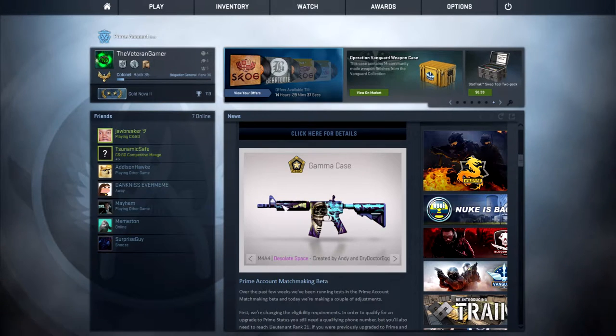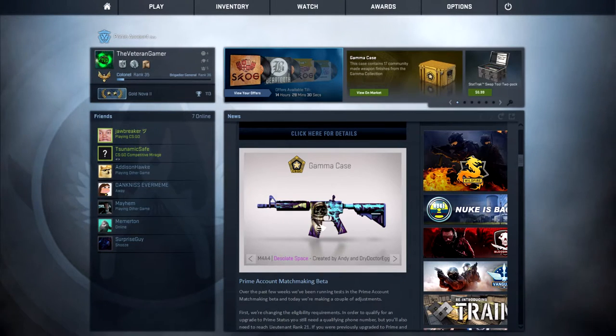Next up we have the number one — and personally I think this is my number one pick. It's the M4A4 Desolate Space. It's been on everyone's number one pick, created by Andy and Dry Dr. Egg. Very, very nice. If I have the ability to get this for around maybe $10 in the near future, I'll definitely pick it up for minimal wear. But I doubt it's going to be that low. This is the Desolate Space M4A4 — probably my number one weapon in this case drop.